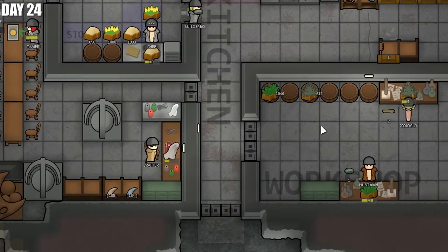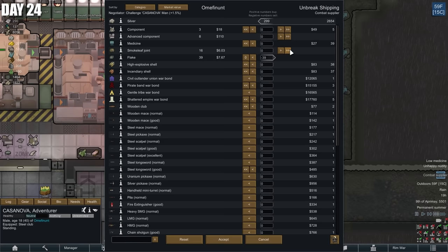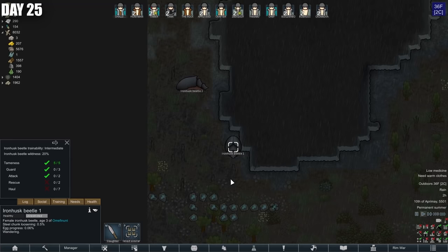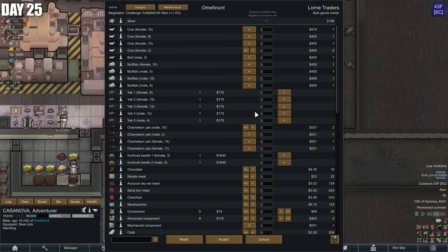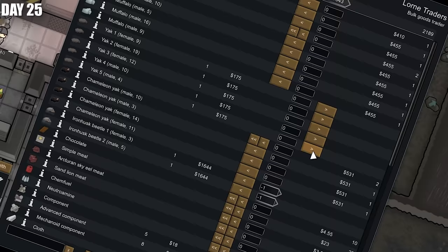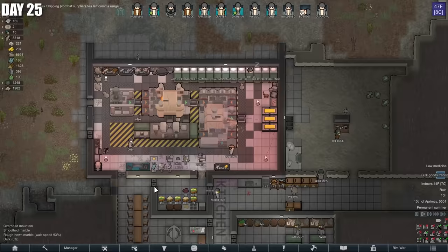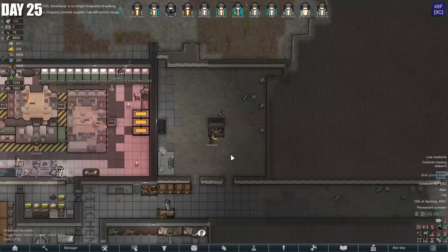I think we can get continuous smoke leaf and psychite production. Day 23: $102,000. We'll be rich in no time at this rate. And you can already see how immensely productive this is becoming. We've had some iron husk beetles join — whatever these even are. What are these worth? $3,000 each — that's $6,000 that just wandered into our colony. Obviously I can't even care for these things, so let's get rid of them — more money. We need advanced components, mech components, all that junk. We bought 305 plasteel — that's less than we need, but still good.